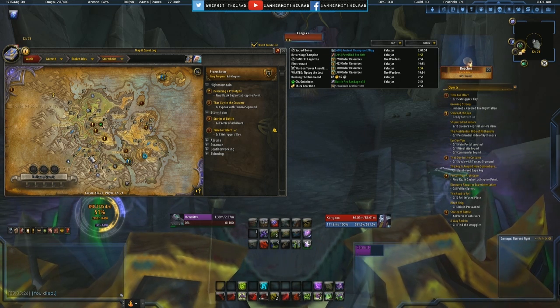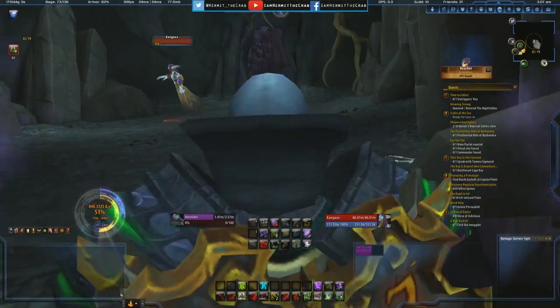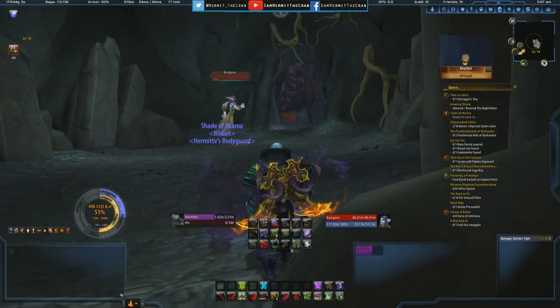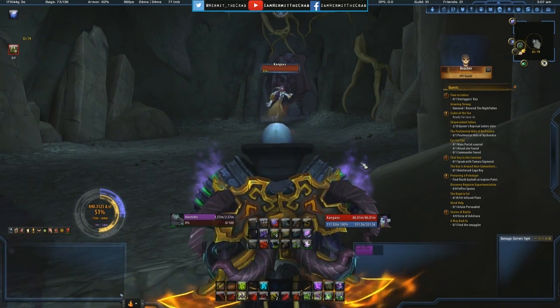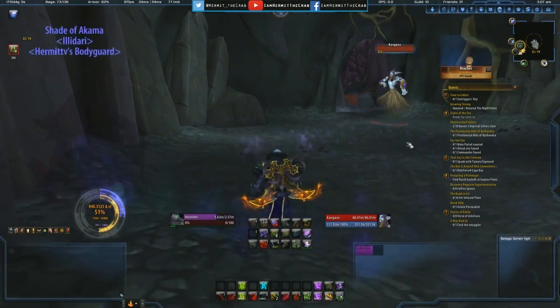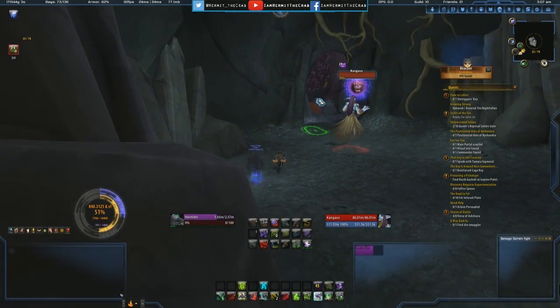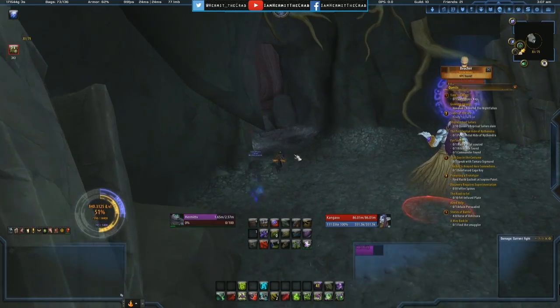Then I got the orb and was able to get out of combat with shadow melt afterwards. This is out in Stormheim — this is where the mob is. I probably could have killed him but I went ahead and feared him, got out of the cave, and just hit shadow melt for the easy exit.